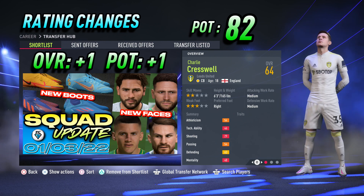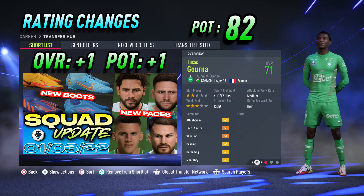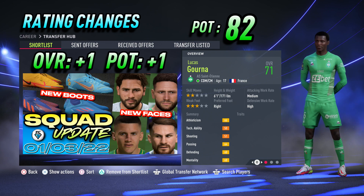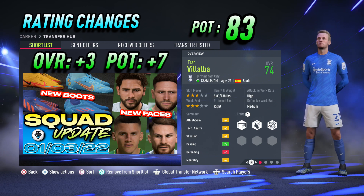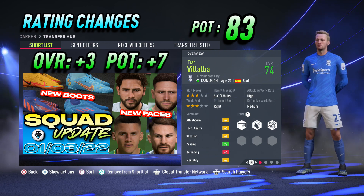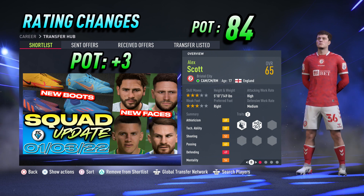One of my personal favourite players in FIFA 22 career mode: Saint-Étienne central defensive midfielder Lucas Goerner — plus 1 overall to 71 and plus 1 potential up to 82. The biggest upgrade of the week goes to Birmingham City's central attacking midfielder Fran Villalba — plus 3 overall to 74 and a massive plus 7 potential up to 83. Bristol City's central attacking midfielder Alex Scott has had a plus 2 potential upgrade up to 84.